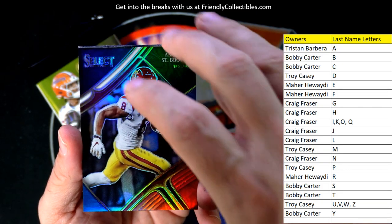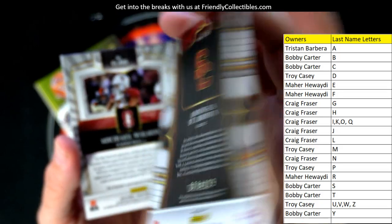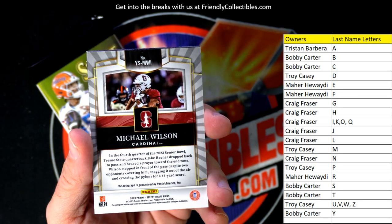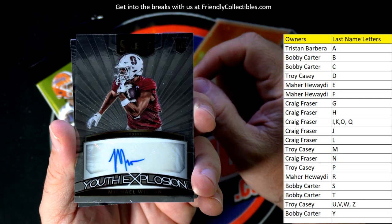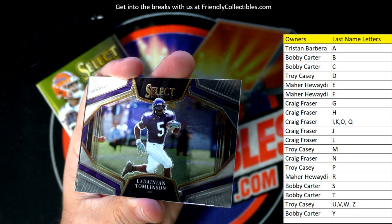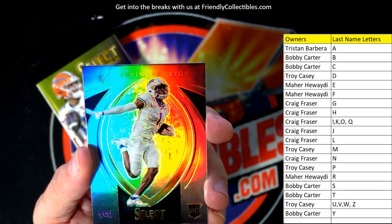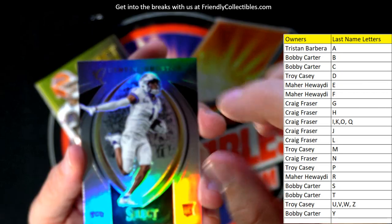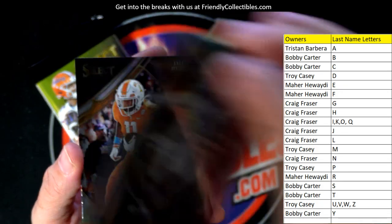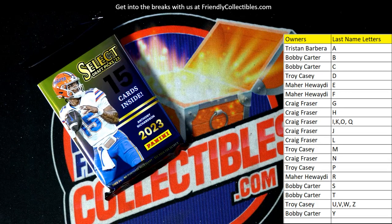Amon-Ra St. Brown going out to Bobby C — that is 78 of 199. The autograph is going to be a Michael Wilson for Troy C, from Stanford. Youth Explosion coming out to Troy C. LaDainian Tomlinson — nice little prism from TCU. Quentin Johnston, I think he went to the Chargers. Jalen Hyatt is Craig F. Last pack coming up.